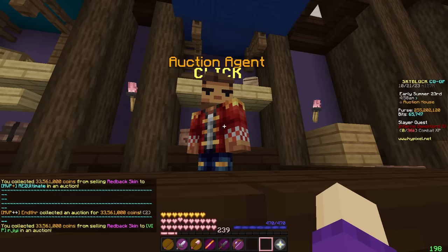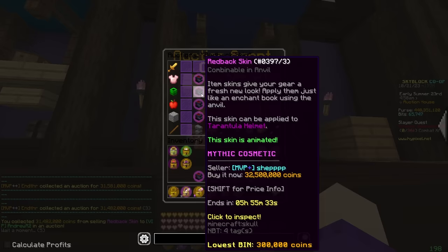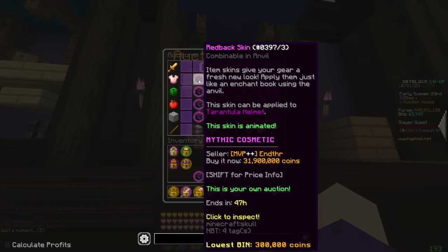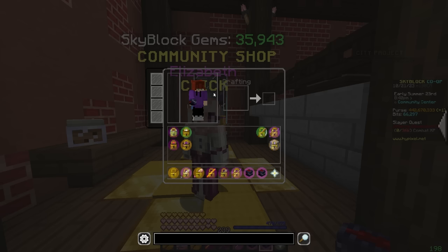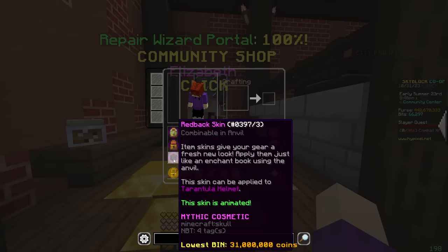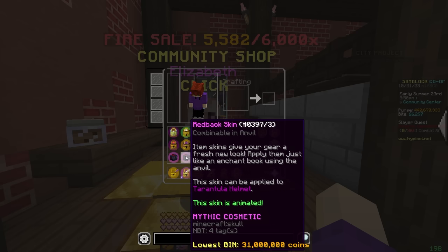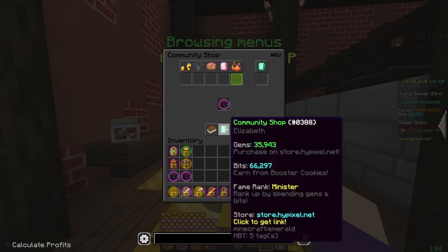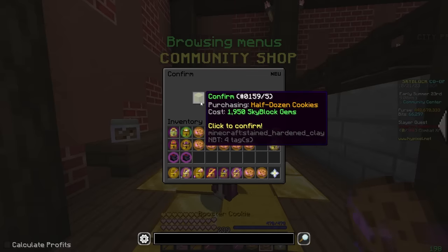I have 200 mil in here to claim so far, but I'm thinking it might just be better to buy booster cookies with the rest of the gems I've got, because these are going to be a pain to sell and they're not much better than cookies anyway. Prices are dropping — this is unfortunate. So while I'm waiting for the rest of these skins to sell, it's a tarantula helmet skin — it's kind of a mid-game thing, and those players don't really have the money to be spending on skins. We're just going to throw the rest of my gems into cookies.